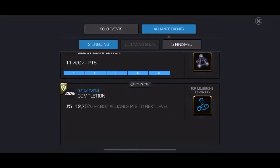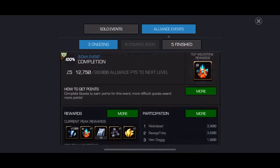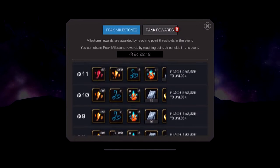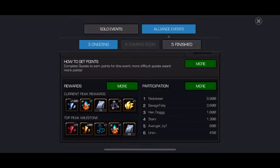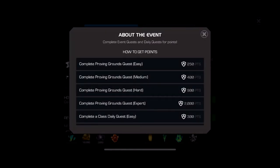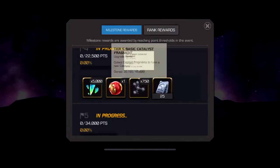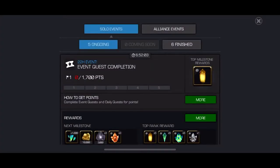Every three days, basically twice a week, you're going to have a three-day event for your alliance. If you get the max peak rewards — and if you're in a good alliance you should pretty much always get them — that's 25 units. You can get that twice a week. Then the solo event: there's pretty much always a 22-hour event going on. That fourth milestone isn't that hard to get normally, and you can get 25 more units. That's pretty much every day, so seven days a week, that's 175 units.